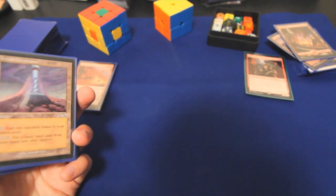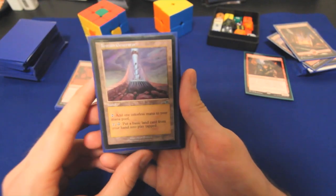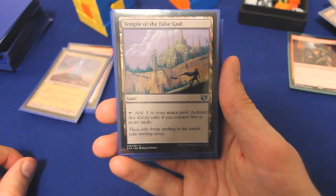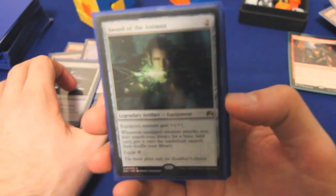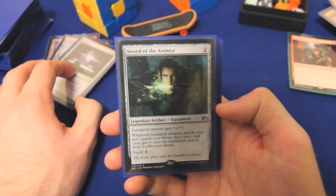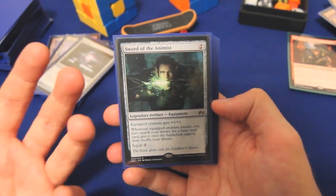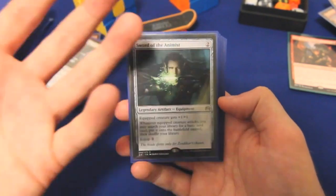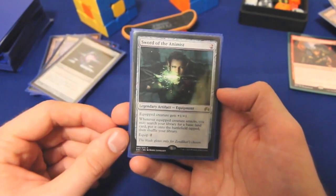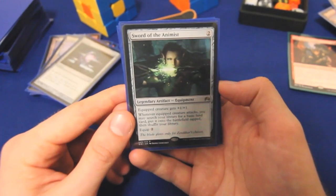Next up we have our Ramp Suite. Terrain Generator is fantastic in pretty much any deck that runs a lot of basic land. Temple of the False God, Sol Ring, and Sword of the Animist — this is my new favorite card. I'm speculating on it hard; I picked up six of them. You can put it in any EDH deck that attacks every turn, ramping one mana per turn over the course of a 15-turn format. That's a huge advantage — it also thins your deck and gives the equipped creature +1/+1.